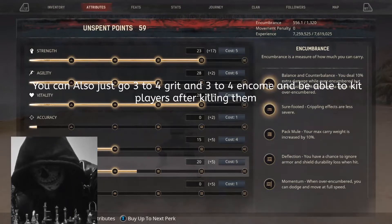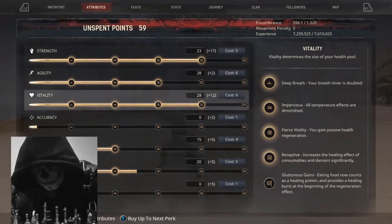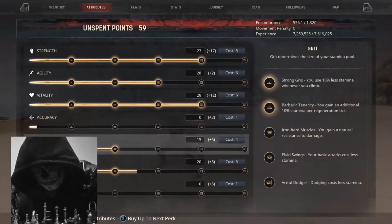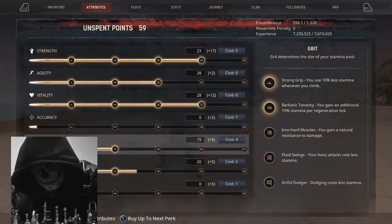You probably want to go this many points into Encumbrance — people are gonna ask why, but when you get debuffed you can come tell me why later. Now here's where it gets interesting: you could either go three points into Grit. I'm not going to promise you anything, but you could usually go three in Grit, or you could stack the rest into Strength. I personally would go three in Grit, especially if you're going to use the Jill Stamina.